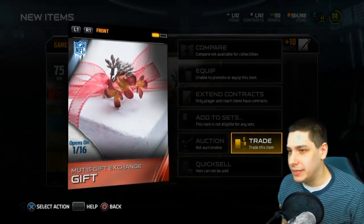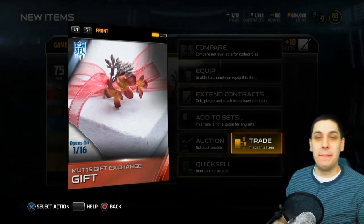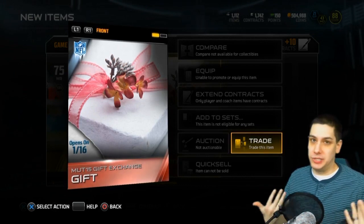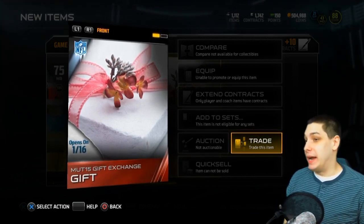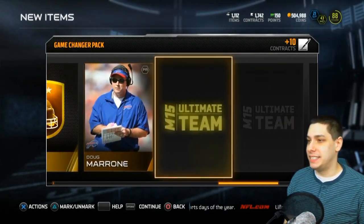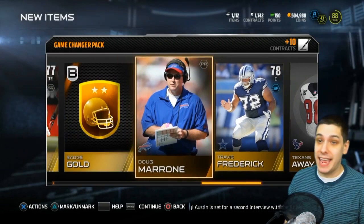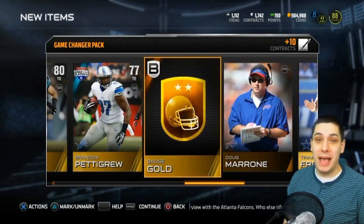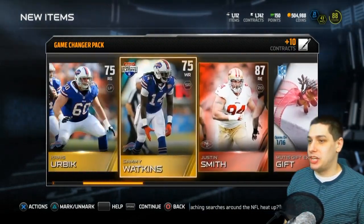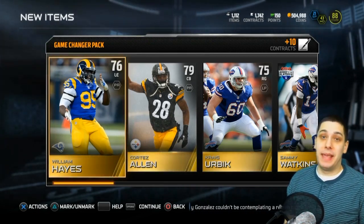I can't really tell what this present is. I know people were saying this isn't anything to do with the Pro Bowl because the Pro Bowl is played in Arizona — but I mentioned in my previous video that I was thinking it could be Pro Bowl related since the Pro Bowl used to be played in Hawaii and it's got flowers on it. This one opens up 1/16. If you guys want to trade, leave it in the comments below. That flashback could be worth something absolutely awesome — I've seen some flashback packs that are pretty beastly.